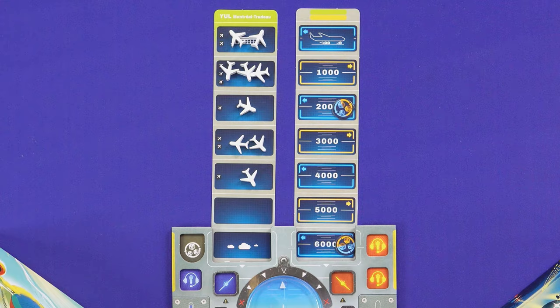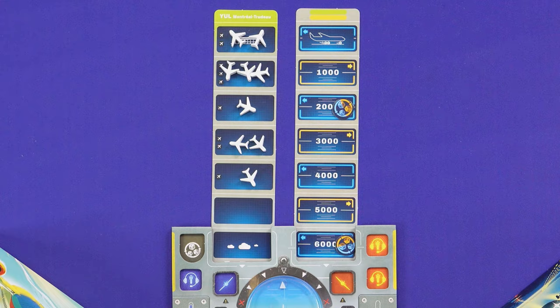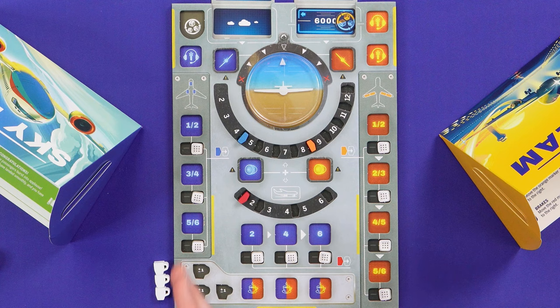We've got to get on the blower to air traffic control, start to drop the landing gear, raise the flaps, slow the craft down — and we need to manage and time it all perfectly to get into Montreal. Here's how each round will work.